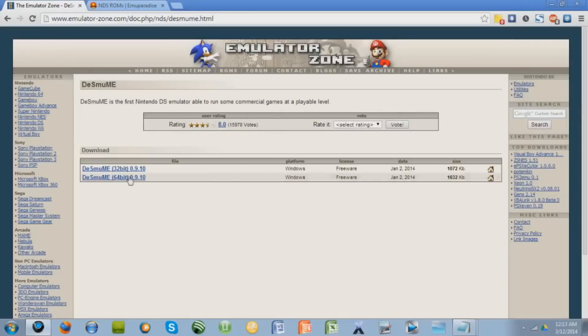I'll give you the link in the description to the actual emulator — DeSmuME, I don't know how to pronounce it. If you have a 32-bit PC you're going to want to download that version; if you have a 64-bit you're going to want to download that one. I have a 64-bit PC so I'm going to download that one.